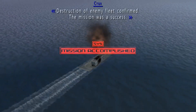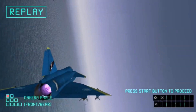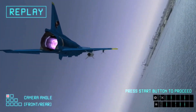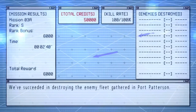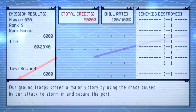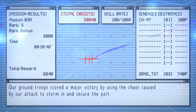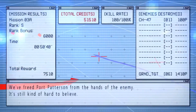Destruction of enemy fleet confirmed! The mission was a success! We've succeeded in destroying the enemy fleet gathered in Port Patterson. Our ground troops scored a major victory by using the chaos caused by our attack to storm in and secure the port. We freed Port Patterson from the hands of the enemy. It's still kind of hard to believe.